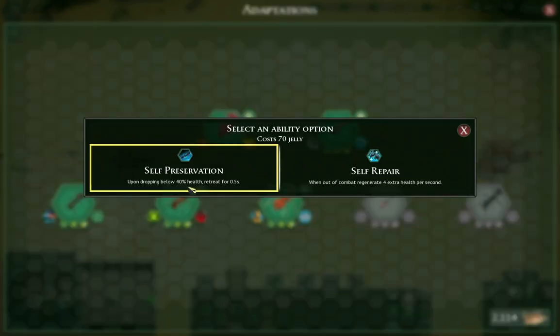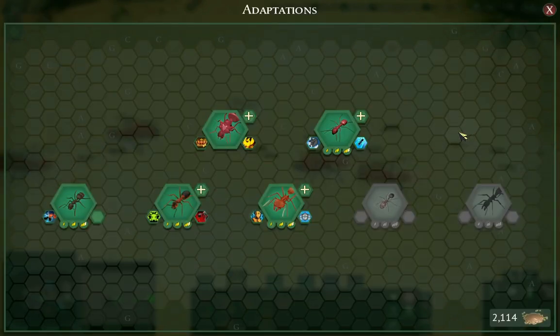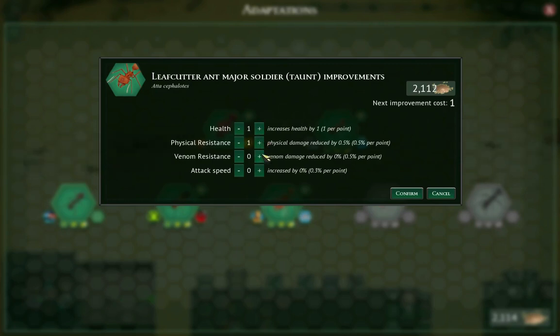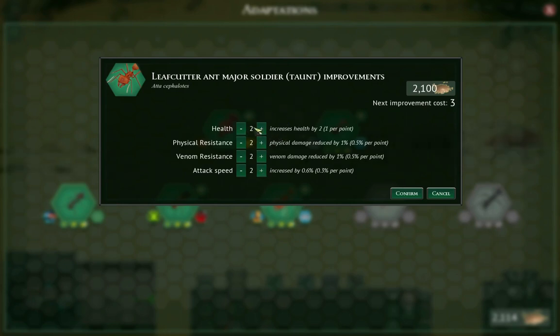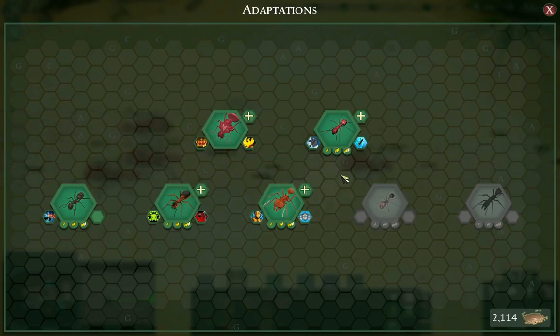Self-Preservation is good if you're doing a lot of combat. Self-Repair is good if you have decent downtime between fights — like just collecting food, or waiting for nighttime to be over. The plus signs allow you to give small stat increases to your ants, but each improvement costs more than the last one regardless of what type it is. So if you spend all your points in health, it'll cost, like, 300 per improvement even if you switch to a different category. I would not bother doing these until the end of the game, when you already know what playstyle you want and how the mechanics work and you're ready for New Game Plus — because it gets very expensive very fast, and there's no way to refund those points.